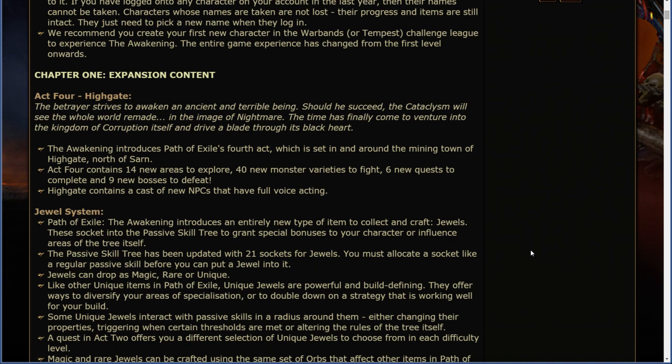The Awakening introduces Path of Exile's fourth act, which is set in and around the mining town of Highgate, north of Sarn. Act 4 contains 14 new areas to explore, 40 new monster varieties to fight, 6 new quests to complete, and 9 new bosses to defeat. Highgate contains a cast of new NPCs that have full voice acting.